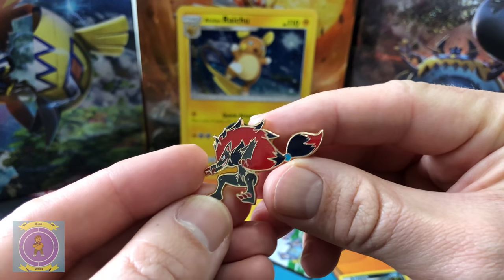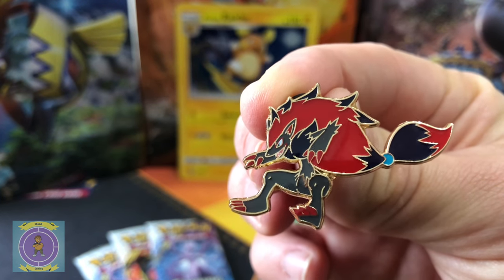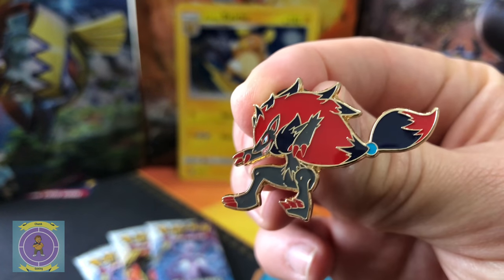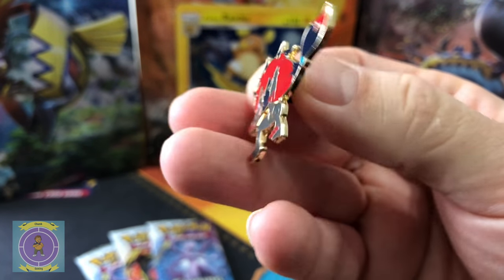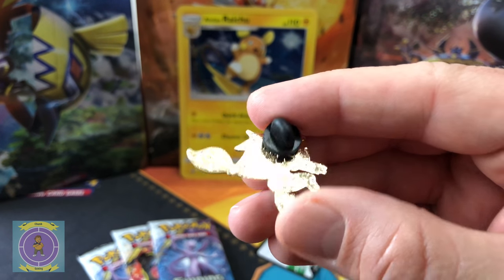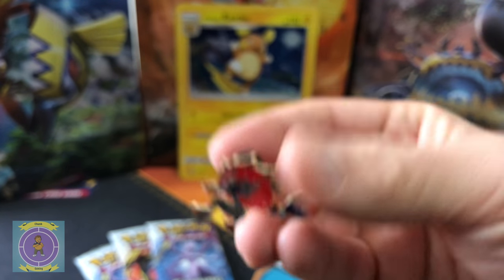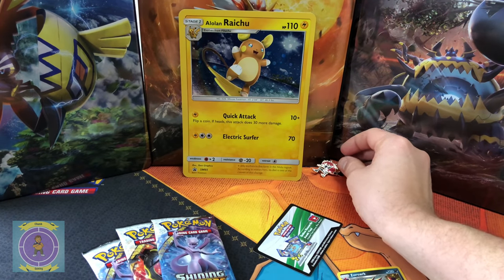Here is the pin badge that you get in this set. He's looking pretty damn cool — he goes with the rest of the collection that we got. Just quickly flash on the back, and again it's all the Pokéballs on the back there with the company's name. We'll fire him in the background with our art.